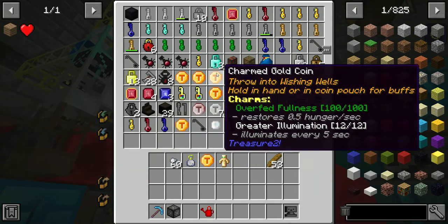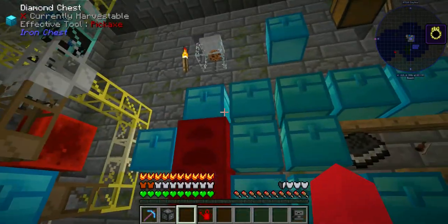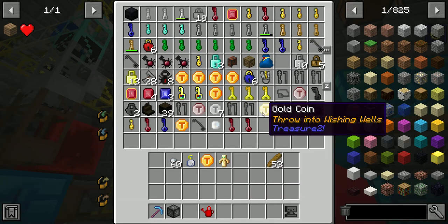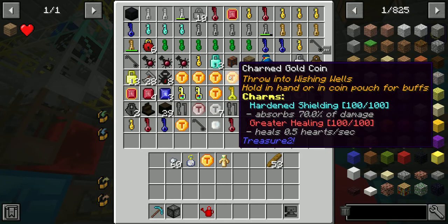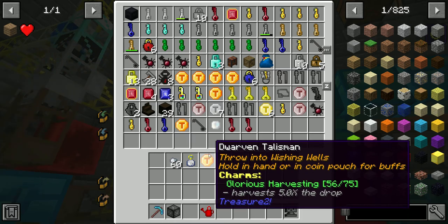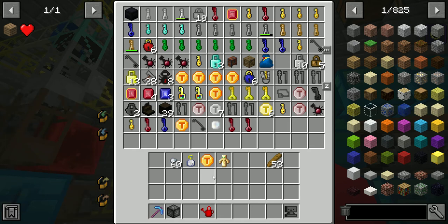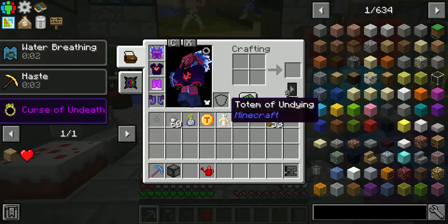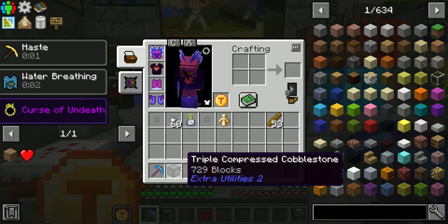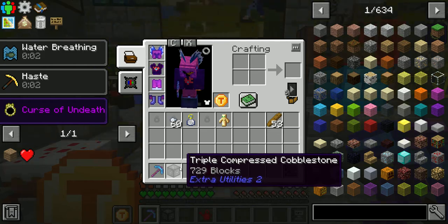Every lock I've unlocked from Treasure 2 so far — and I've not made it too far, this is pretty early game — I've found three of these Grand Glorious Harvesting, or Grand Harvesting, talismans. So while they are a little bit rare, they're not impossible to find. You can just hold it in your hand, and you can start out with even just a Triple Compressed Cobblestone, which anybody should be able to get.